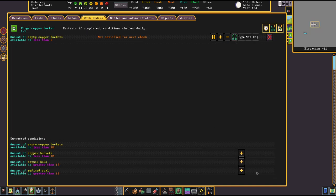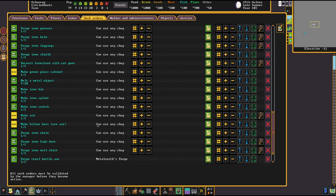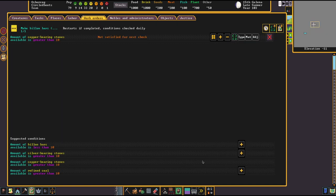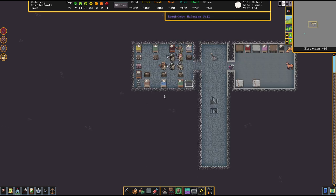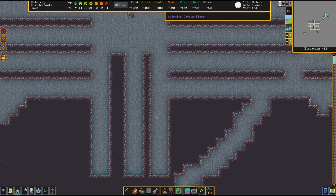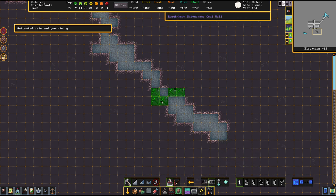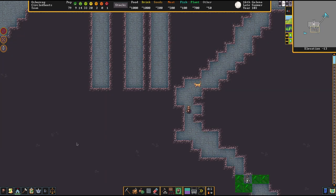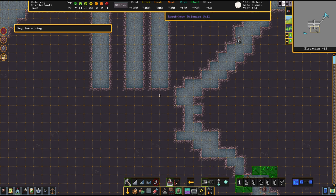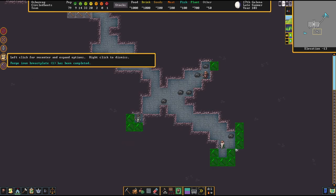It's basically worth adding that condition into every job that uses charcoal. It's a little finicky to add it to every forging job, but I've found it's really worth doing this at least for your large-scale smelting jobs, because they hog so many resources. If you run out of coal, it's quite annoying because you need fuel to make coal — without any fuel you can't refine anything. That's always a little annoying when that happens.